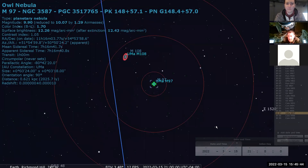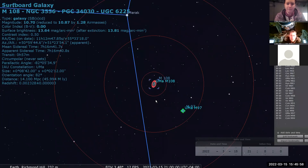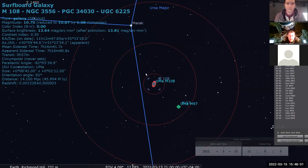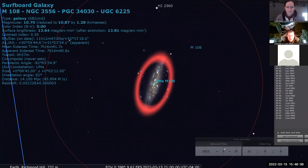The last one in this group is the Surfboard Galaxy, M108. It's nearby, not too far from the Owl Nebula — kind of on the way from Merak down to M97. The Surfboard Galaxy is better in a bigger telescope or very dark skies for a medium or smaller telescope. It's fairly edge-on, so it has good surface brightness. Try to see if you can spot any mottled structure when you're observing it.